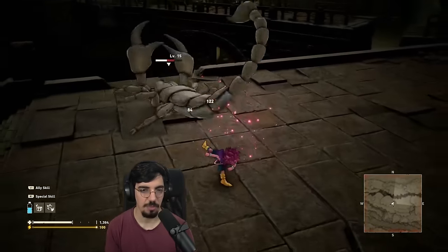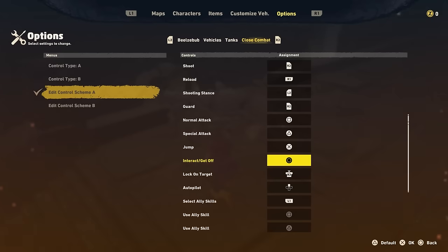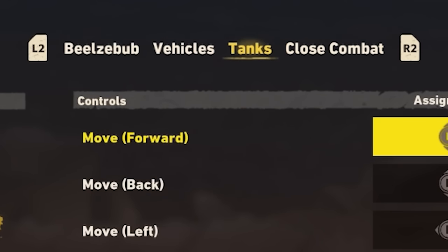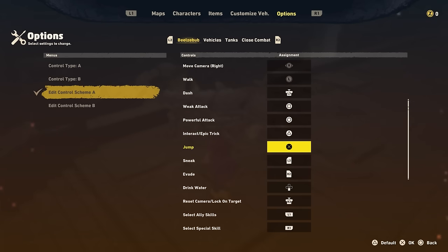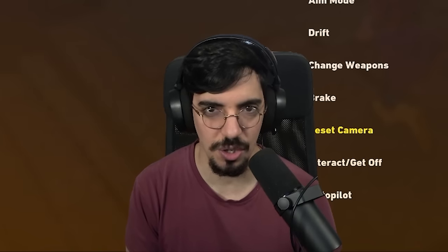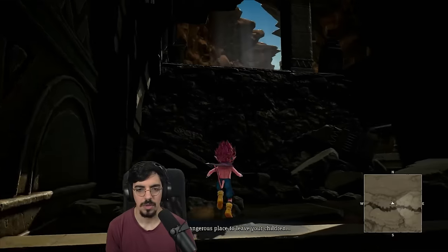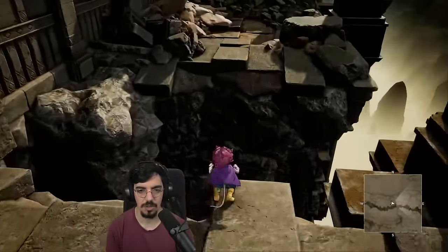I wasn't wrong. I keep pressing triangle for the strong attack — that's really getting on my nerves. Wait, no — I just figured it out. This is close combat, but not close combat for Beelzebub, it's close combat for the tank. That's why the button is different. I'm changing all the triangles to circles.